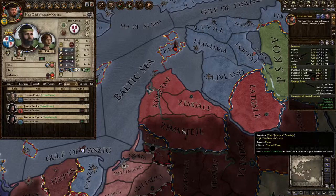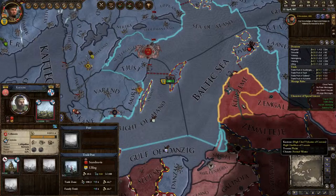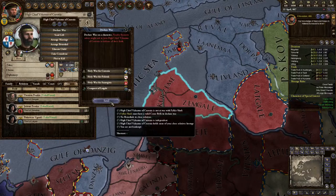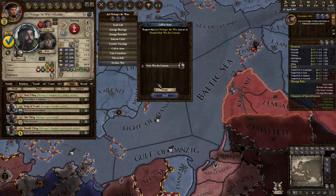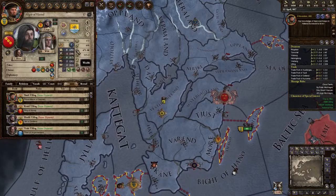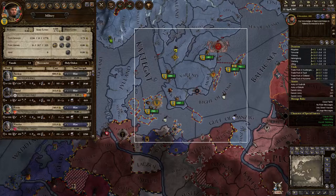How many troops does he have and how many friends? The chief of Zem Gale — he only has his local levy of 402. Yeah, we got this. Let's declare war. I just noticed we have a lot of money. Let's do Koronia. Who can we call in? Smolon, Norway — we'll call all the things to prevent him from calling in anything. Ursale, Varen — there we go.